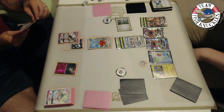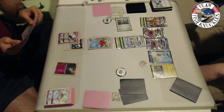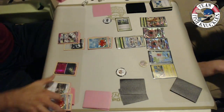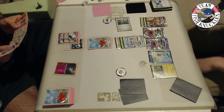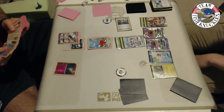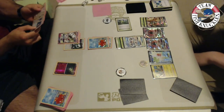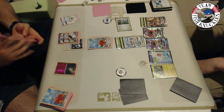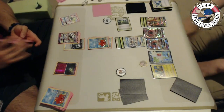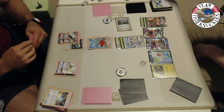Vlad is almost out of Gardevoirs — only one left in deck. He already committed the DCE on the benched one. He has a Field Blower in hand to clear the Forest of Giant Plants for one more turn. Vlad uses Ultra Ball, discarding a Mallow and an Octillery. He had discarded a Remoraid earlier, so he can't get Abyssal Hand draws. Vlad uses Ultra Ball to get another Gardevoir out. He finds a Rare Candy and plays it onto Gardevoir — but he already attached DCE this turn.